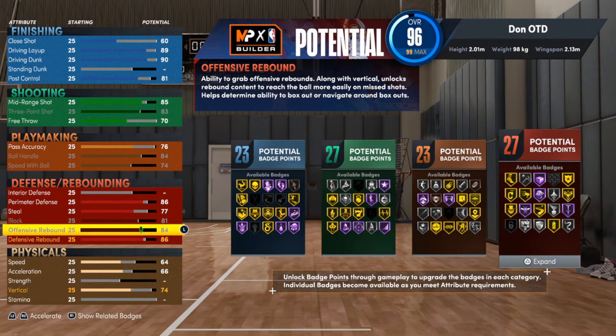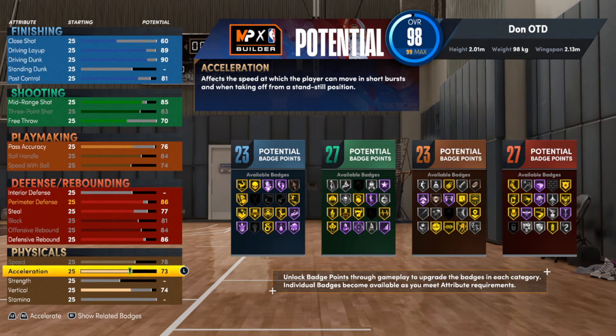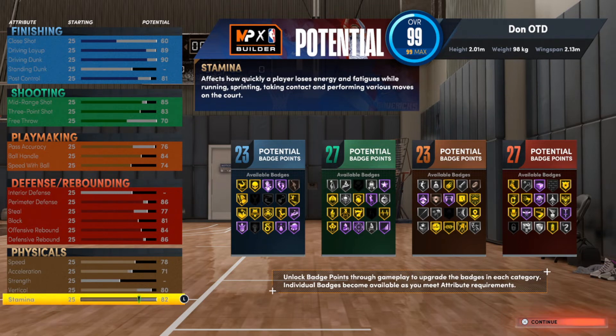For rebounding we're gonna go up to an 86. For the defensive rebound, we're gonna take the offensive rebound up to an 84. Normally I wouldn't care about the offensive rebound, but this build is a lob threat — if you have a point guard with a little bit of IQ you can get those lobs off at a high level. We are gonna go up to an 80 with the vertical so you get a lot of those contact dunks, and as long as you're above 85 you can get decent dunks.